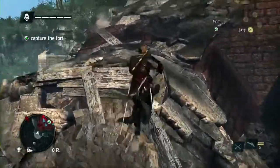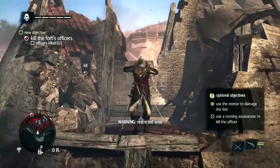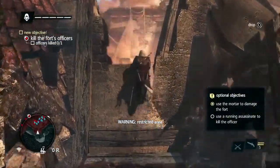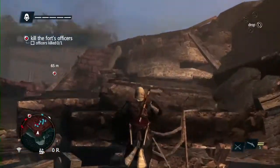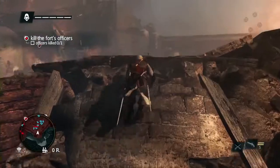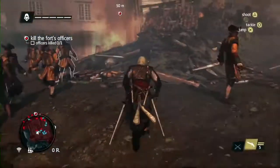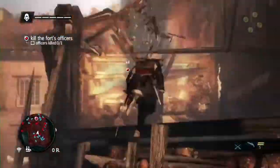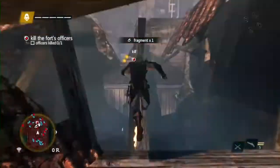There are multiple entrances that we can take, some faster than others. As you enter a restricted area, Edward will put his hood on, giving you the cue that things will get more dangerous — guards will attack you on sight. The battle's already started, so taking advantage of the chaos, we'll rush in and find the commander. Edward is a very agile pirate and an assassin. Using his free running, we can easily scale the fort and find the commander.